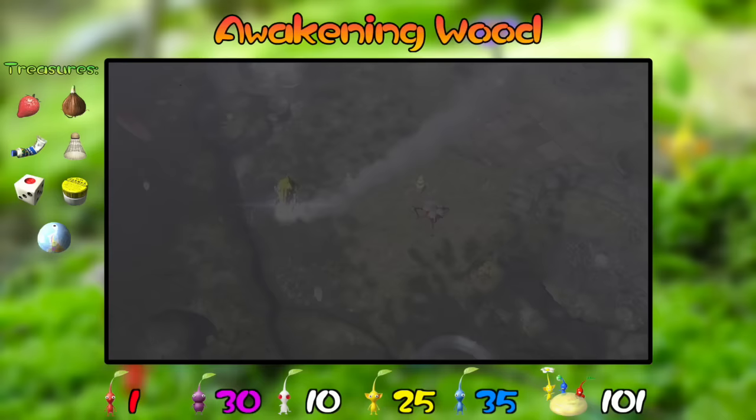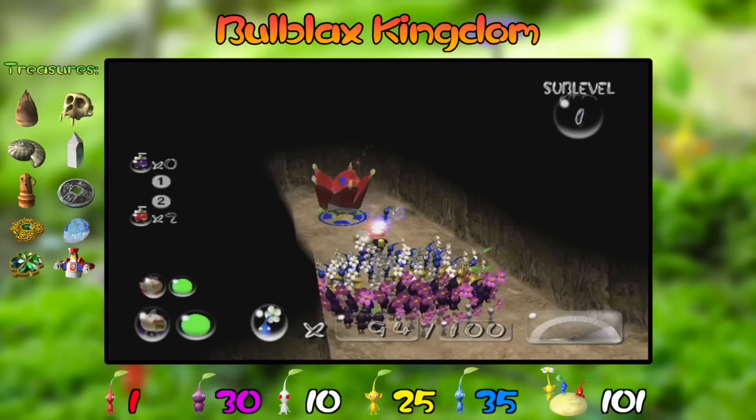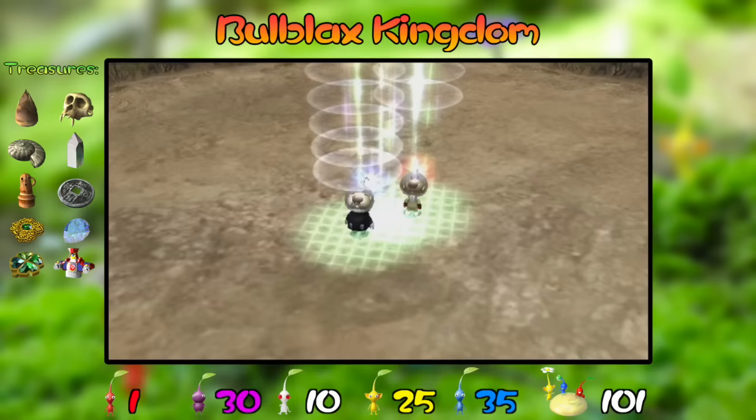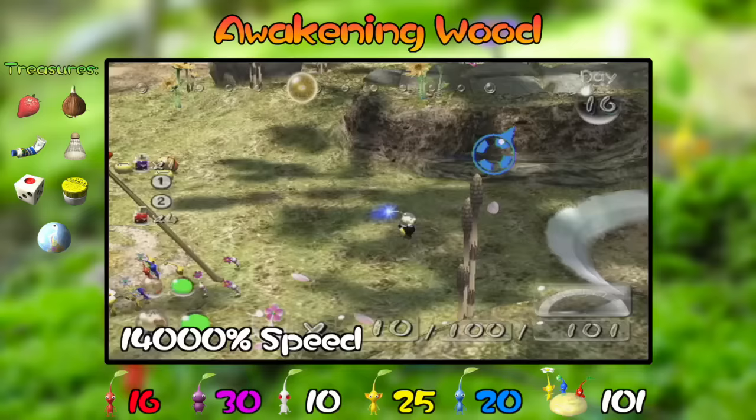On day 16, we return to the Awakening Wood to turn a few of our Pikmin red so we can get the remaining treasures in the Cavern of Chaos. We accomplish this by going to Bulblax Kingdom, where there's one Crimson Candy Pop Bud on the first sub-level and two on the sixth. We leave having turned 15 Blue Pikmin red. For the rest of the day we harvest more berries, then blast off having sprouted 15 more red Pikmin.